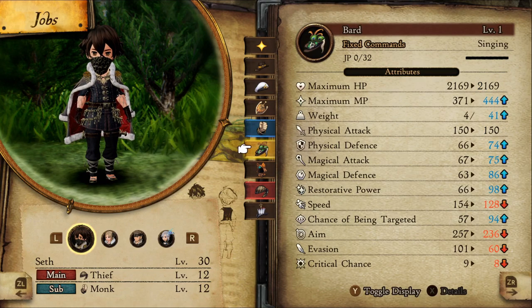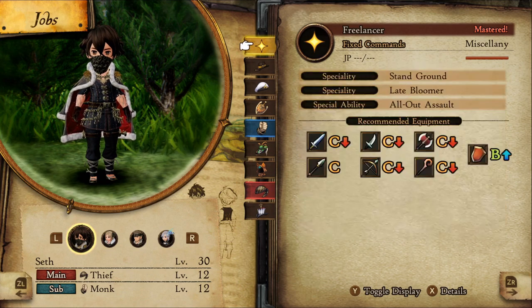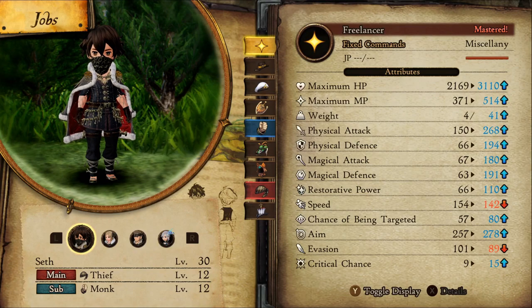For anyone who has a bunch of jobs mastered, you could use the Freelancer as your main job and Thief as your sub job. The Freelancer will give you even more stats because of the level 12 specialty, Late Bloomer. I didn't use this in the examples I'm about to showcase, but it is the better combo when you're able to make use of it.